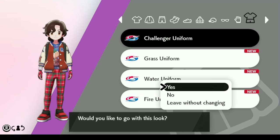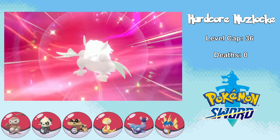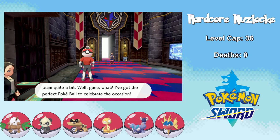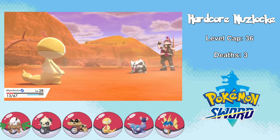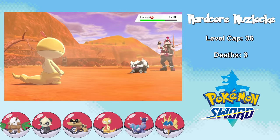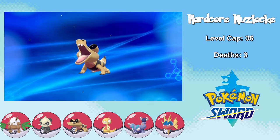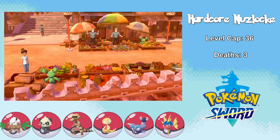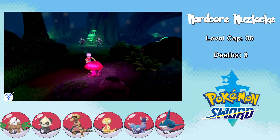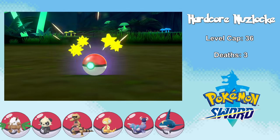Immediately after the battle I decide to numb the pain by fetching some new drip, and I decide it's time to evolve Nuzleaf into Shiftry since the team needs an upgrade. I also visit Ball Guy, then have a very close call with a Team Yell grunt where I almost lose Scraggy. After the battle, Exeter finally evolves into Krookodile. I'm then finally in Stow-on-Side, which is the weirdest name for a city in this game. I head to Glimwood Tangle before the gym and run into an Impidimp named Bradford, unfortunately with a Bold nature — minus attack.